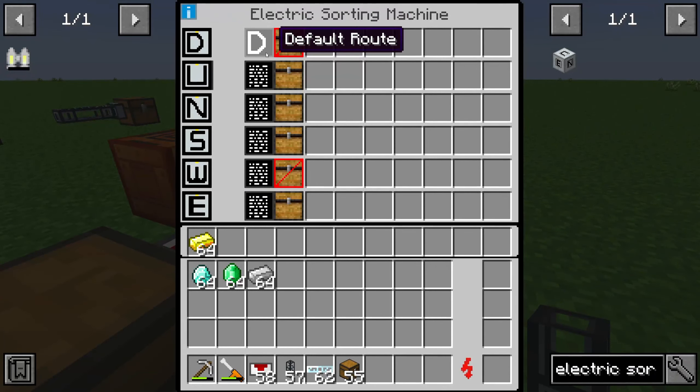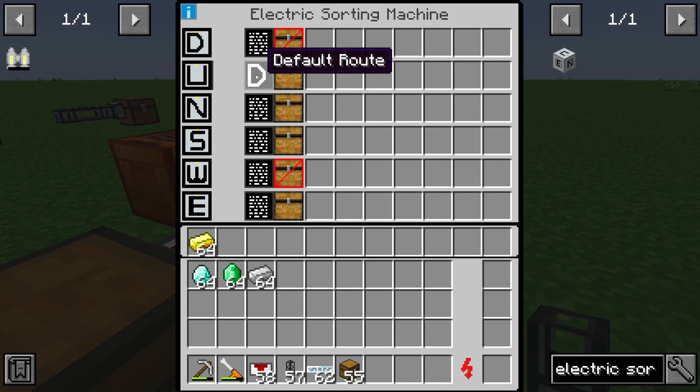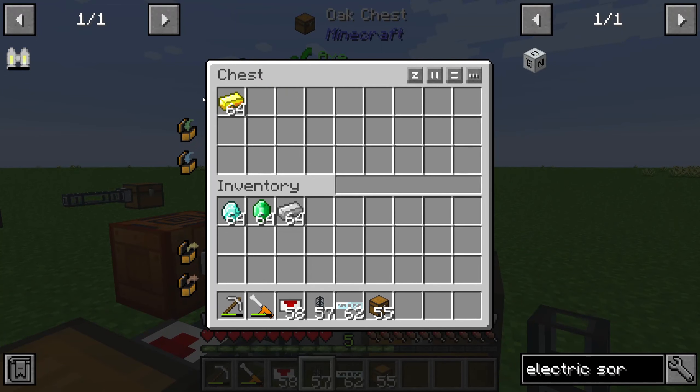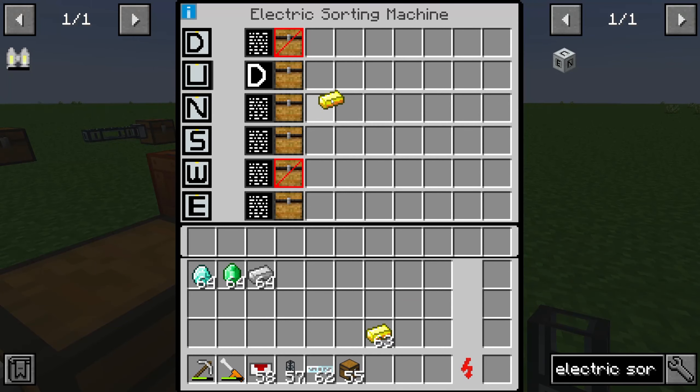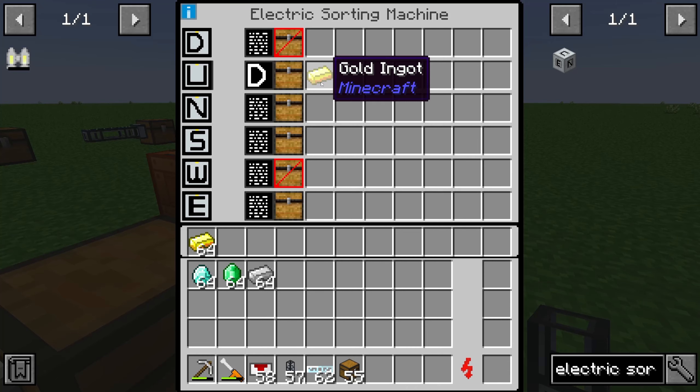We can set the default route — for example, to the up side — and you can see the internal storage is pulling out to the up side. That's the default route of this electric sorting machine. If we set the gold ingot to the default route it is automatically blacklisted. I'll put these gold ingots back into the internal storage and nothing happens, because the default route is blacklisted and gold ingots are blacklisted.